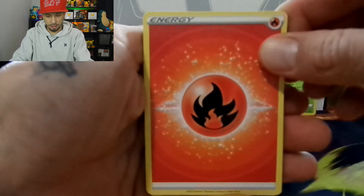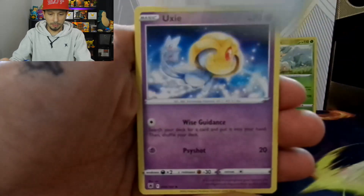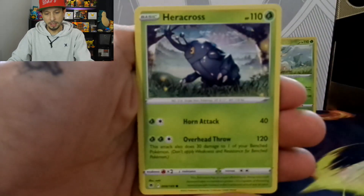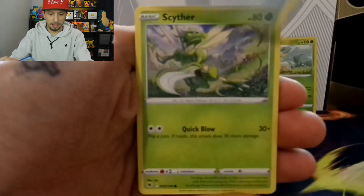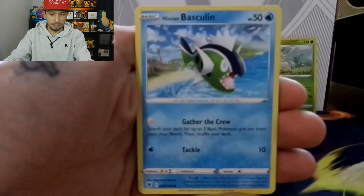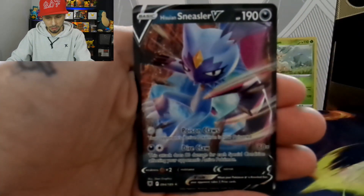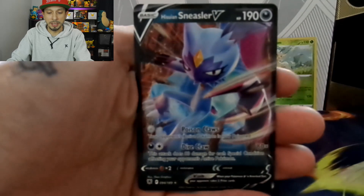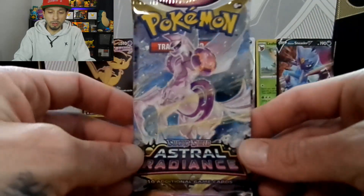One, two, three, four to the front. Got a Fire Energy, Azelf, Switch Cart, Woobat, Heracross, Teddiursa, Mantine, Scyther, Hisuian Basculin, Temple of Sinnoh. We have a Hisuian Sneasler V! Radiant. Our last pack of Astral Radiance.